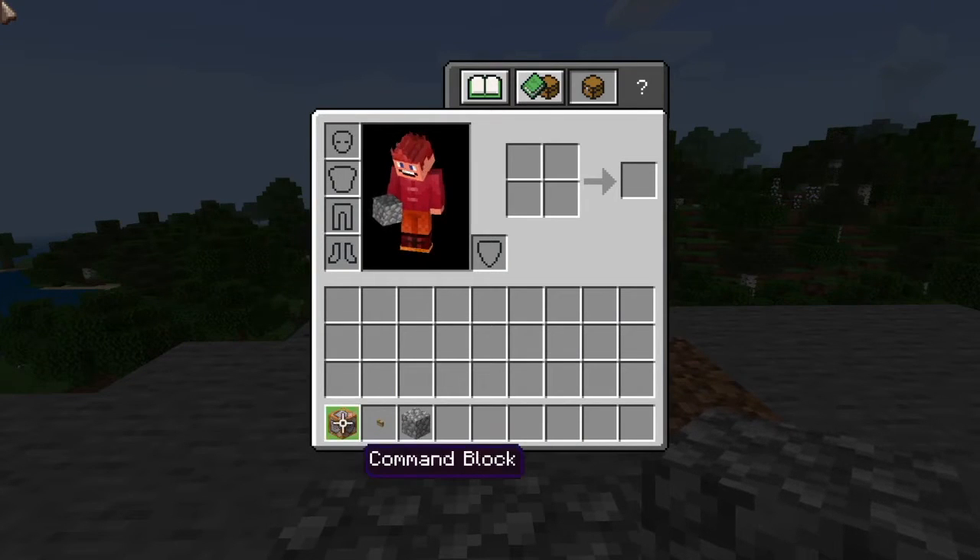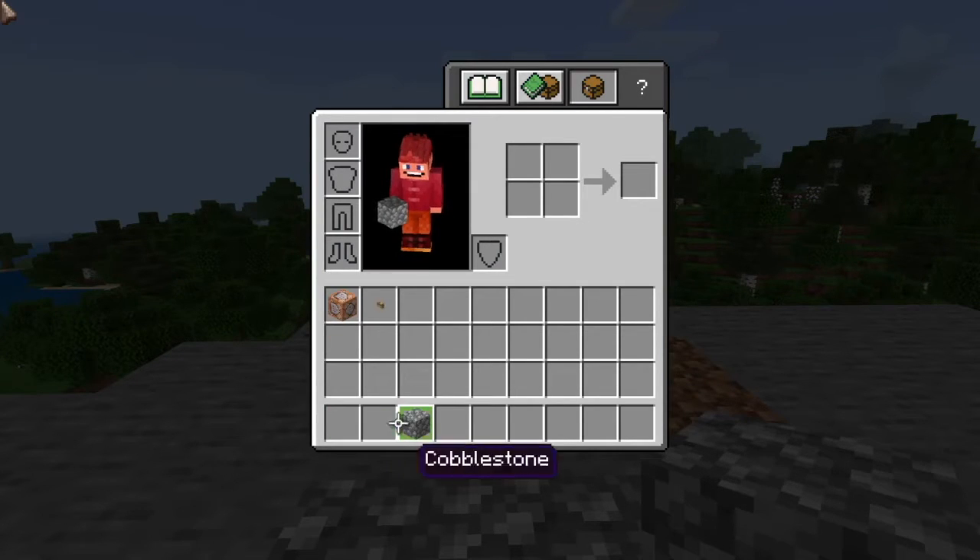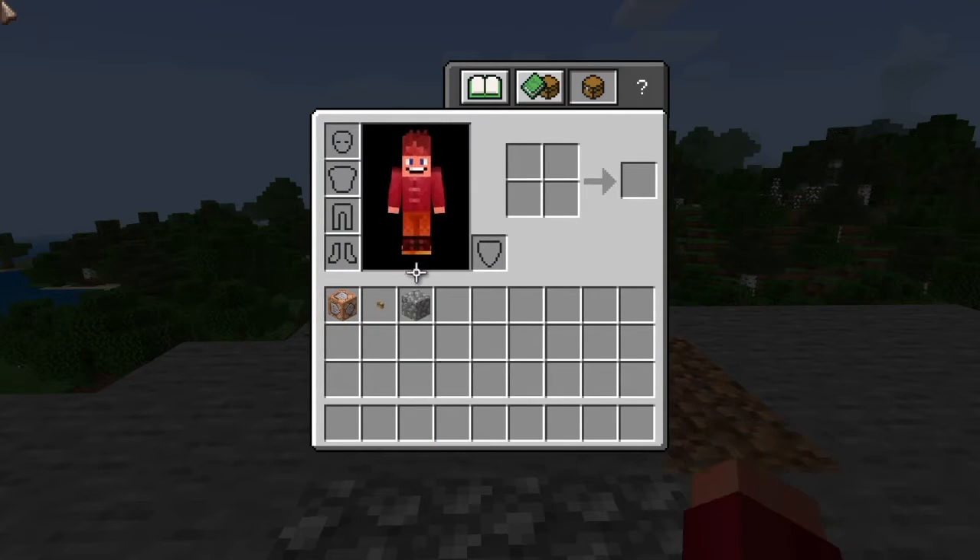Okay, you're going to need a command block. It's only like a two word command, so it'll be really easy. A button, and any random block.